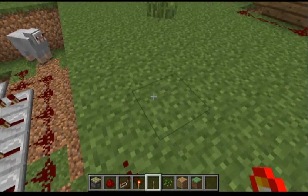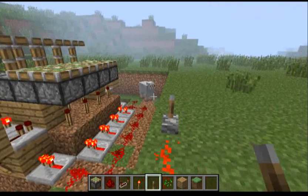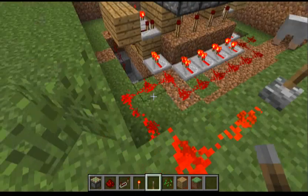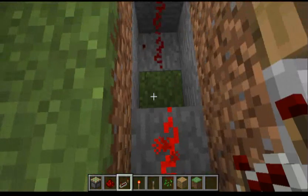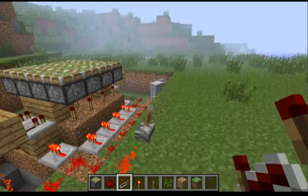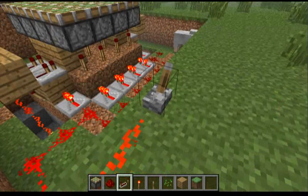Now just to show you this works — you might get this messed up, so if it is messed up just change the side, just change the way it's looking. Here is your redstone pool.